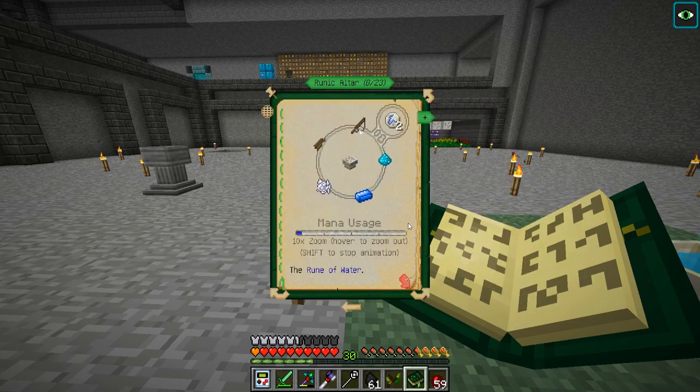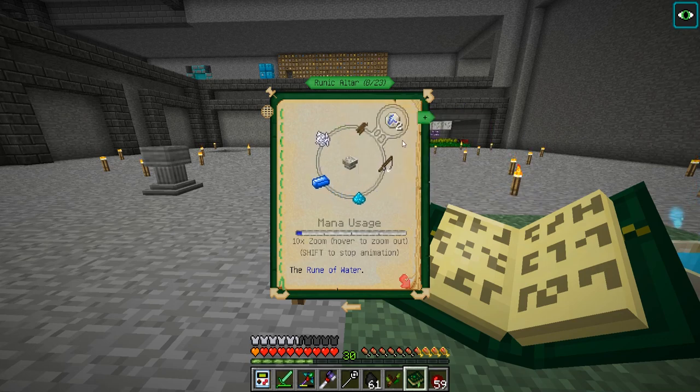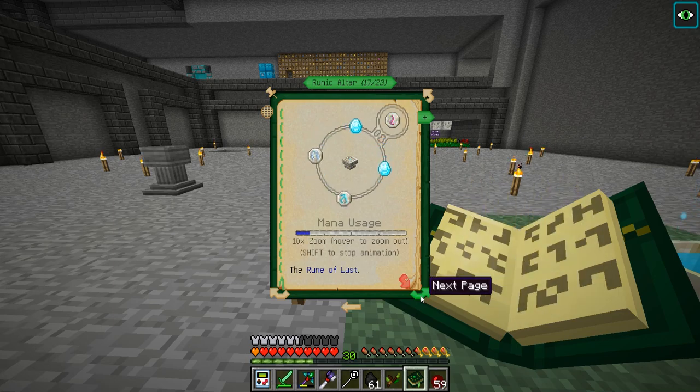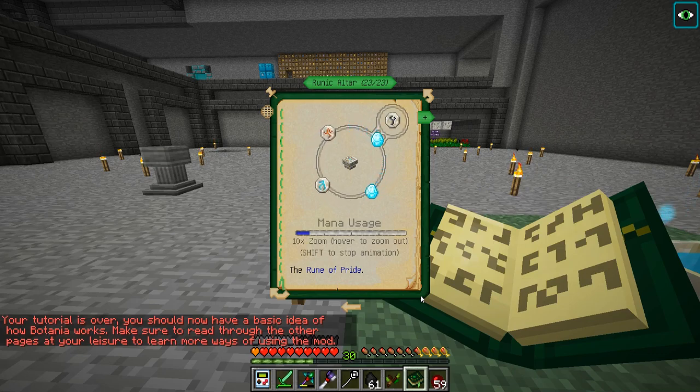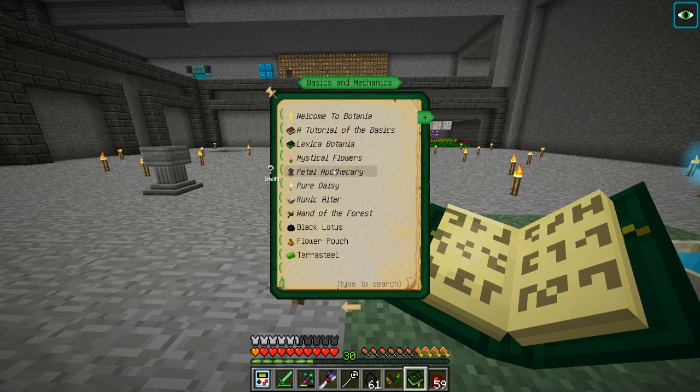16 runes exist - okay so this is where you make the runes. The runic altar functions as a catalyst, working with the petal apothecary. Mana powder - mana mana mana mana. It's just going through all the different runes we can make. As of right now I'm not 100% sure why I want to make them, but you should now have the basic idea of how Botania works. I have learned nothing - just kidding, I'm pretty good at this.